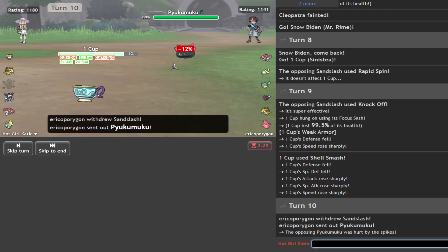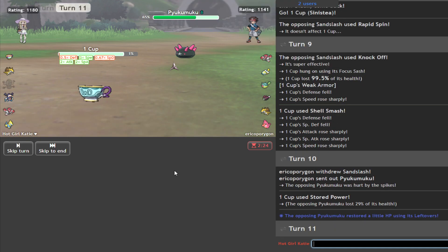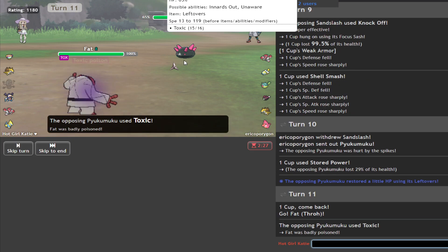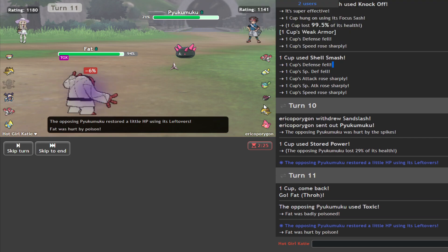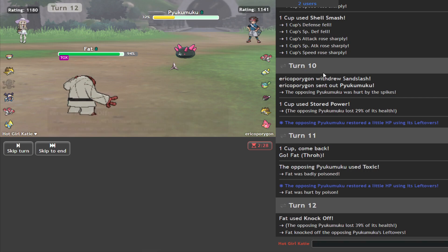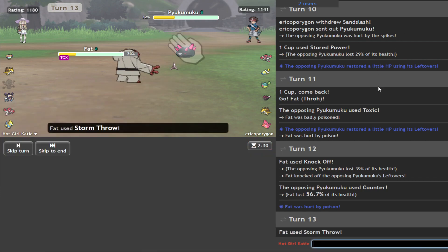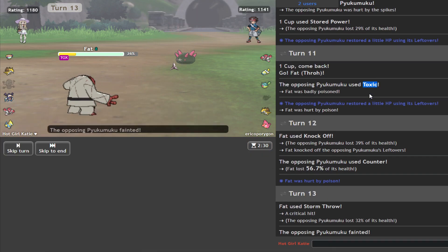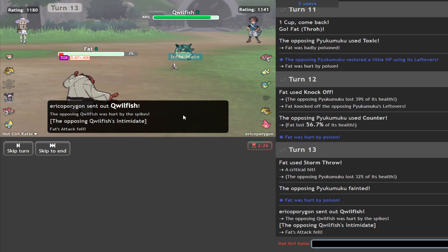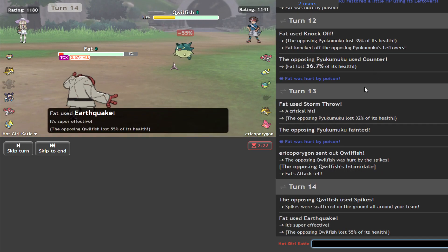Go to Pyukumuku — no fun allowed here, boys. Absolutely not. Let's go to Fat. Yep, that's cool. Just go for the Knock Off, get rid of those lefties. Counter? Okay. Storm Throw — well, that thing's gone. Just a fish. I'll just Quake on the off chance he doesn't attack. Pretty nice.